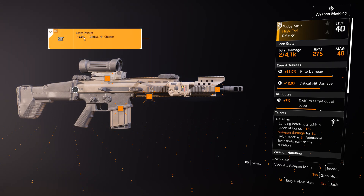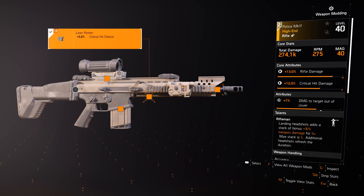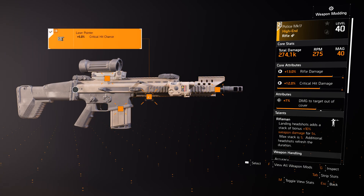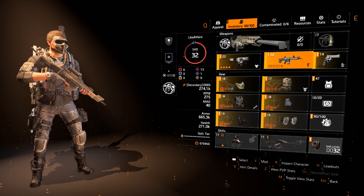For my scope I have the C79 crit chance scope, the muzzle brake for crit chance, and the laser pointer for crit chance. For the magazine I have the extended rounds — the sturdy magazine. Crit chance mods for weapons are pretty meta right now; I would use those first, and once you hit the cap you can think about going other routes.